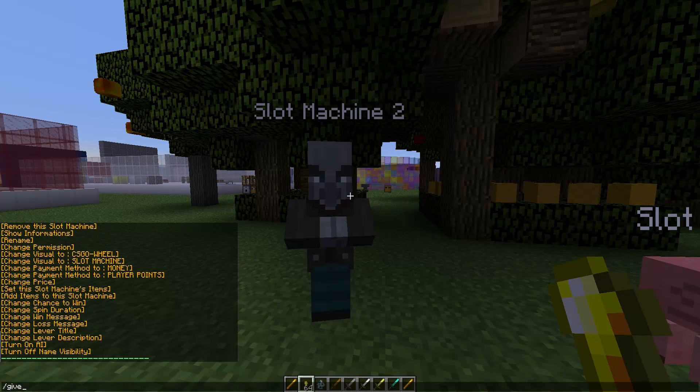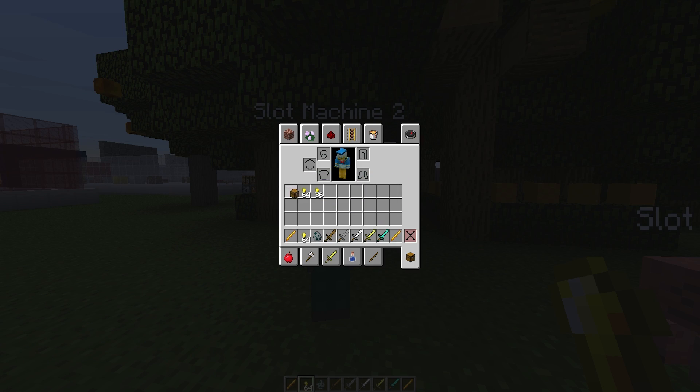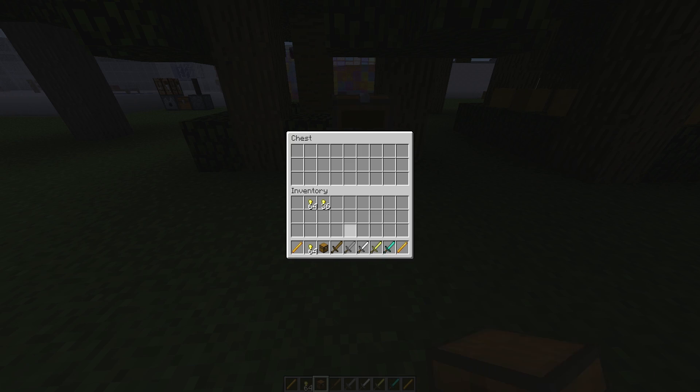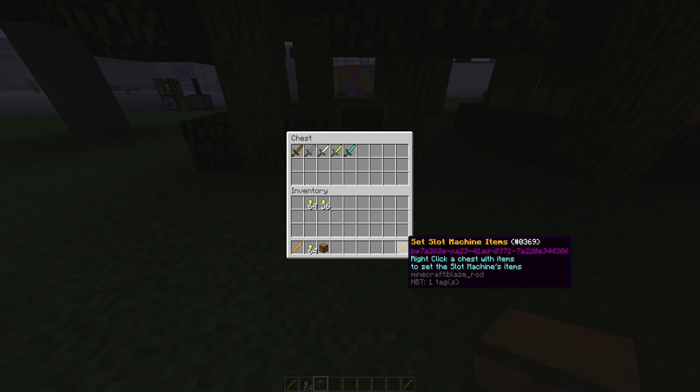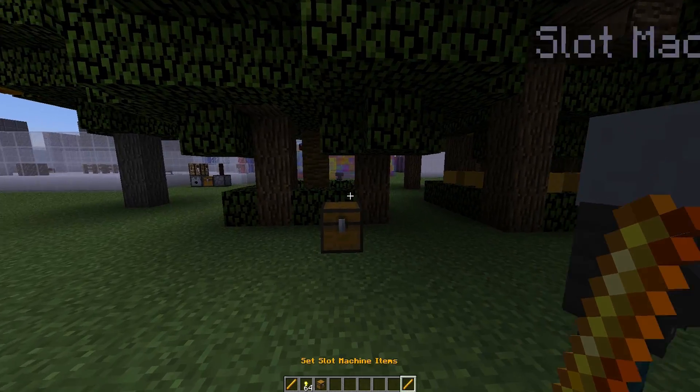You can change the payment method to money, player points, or tokens. Tokens are these nugget items — you can give them via /give tokens [player name] [amount] and that will give the player that amount of tokens.